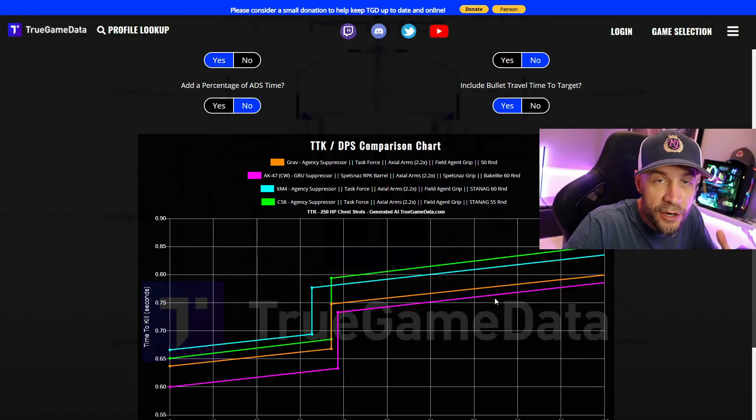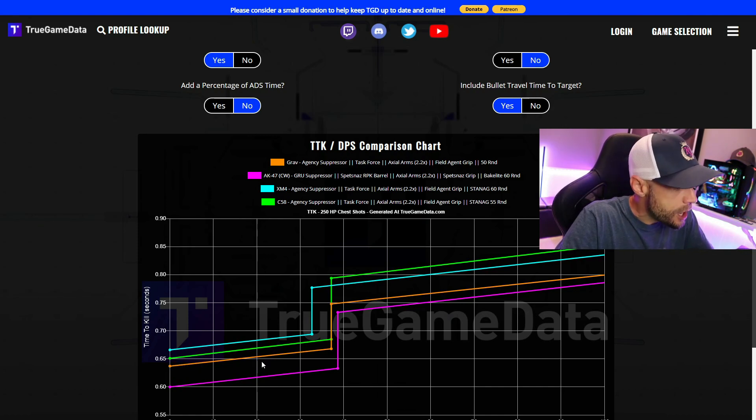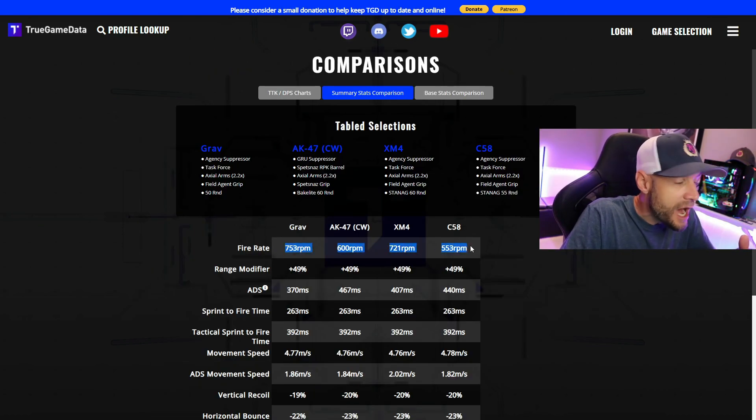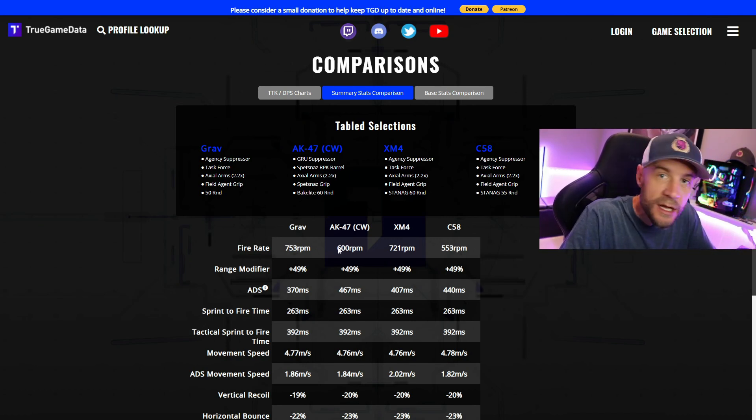Here's how the Grav stands up against some of the other popular guns — it's in orange, right in the mix. The AK, XM4, and C58 are all very popular ones. It's a little faster time to kill than the XM4 and C58, which makes sense because it hits pretty hard. The AK47 has strong recoil too but has a bit of a faster TTK, so it'll probably reign supreme as the meta AR. However, the Grav has the highest rate of fire of any of those guns, which makes it more forgiving if you miss a bullet or two.